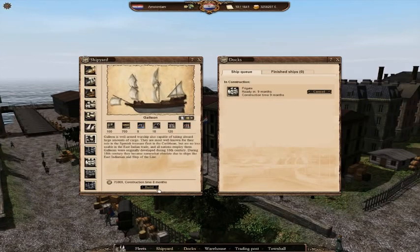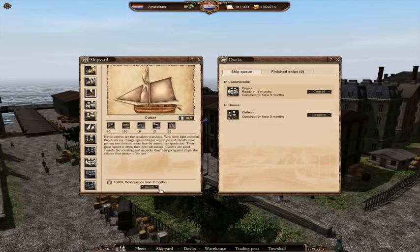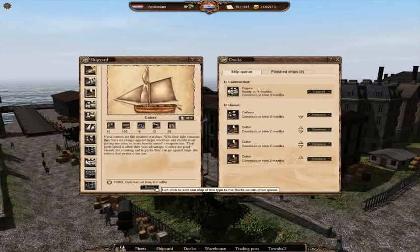I'll add one galleon after them, and then three cutters. When the ships are finished they will still remain in the docks, and I can take them from there and put them into different kinds of fleets. I'm just going to jump to Goa, which is my other port that has a shipyard.